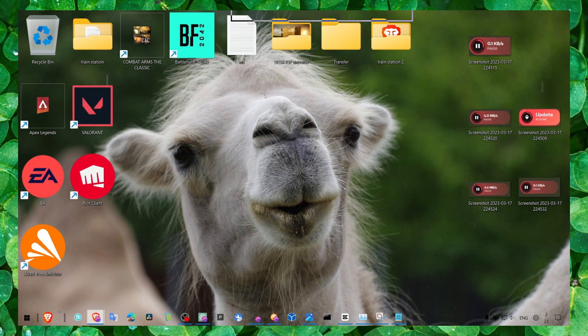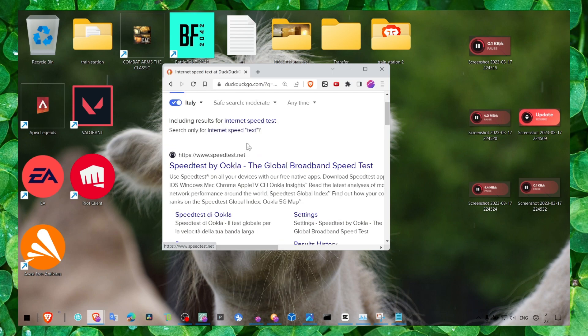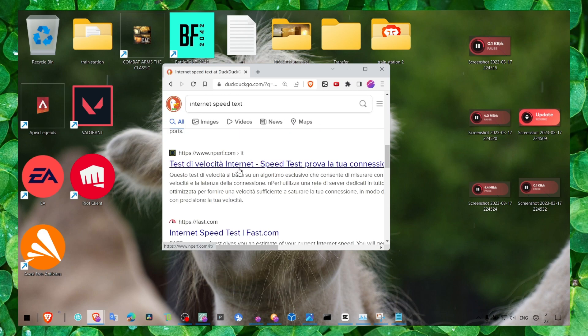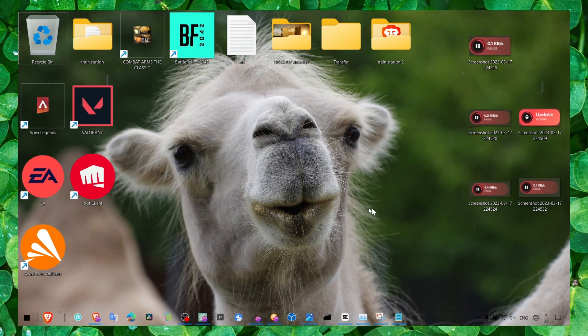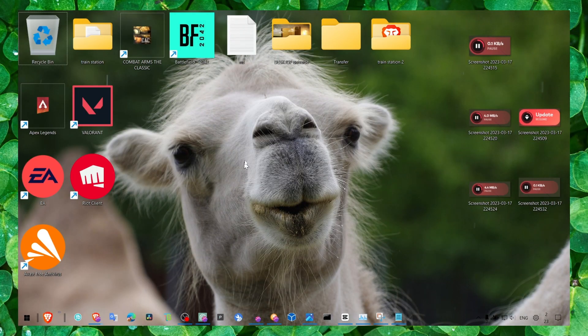The first thing you have to do is restart the Riot client or restart your download, then check your internet connection. You can run an internet speed test using any of the available websites to see your current speed. If it's slow, that could be the reason. You can also switch from Wi-Fi to a cable connection or vice versa — see which one works better, as this can increase your download or update speed.